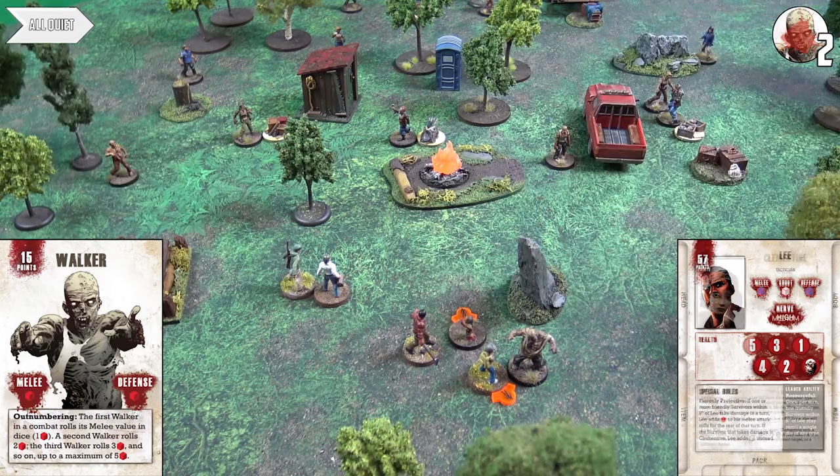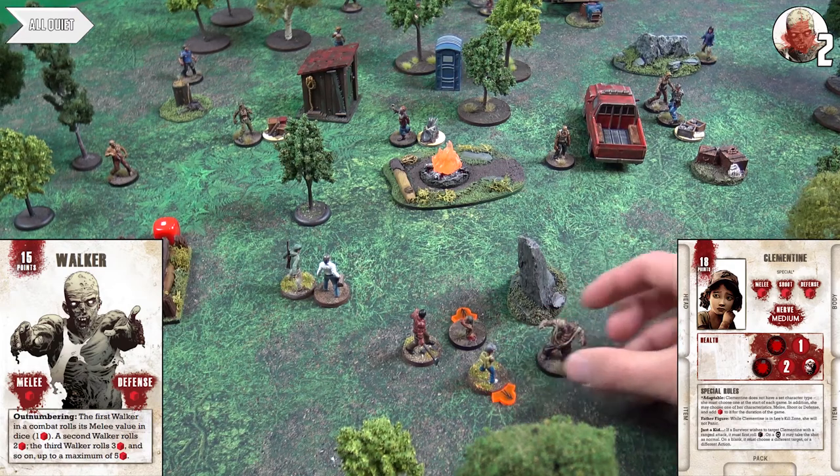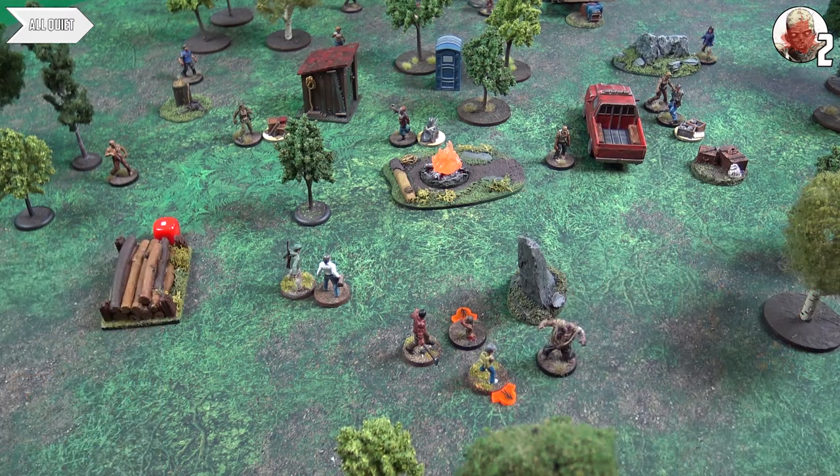Lee has 'Resourceful' — once per turn, one friendly survivor within 8 inches may re-roll a single die of any type. Clem needs it: the walker rolls one, Clem rolls nothing. They re-roll and get one — a draw, so survivors win all draws and Clem is just pushed away. It's good you picked Lee as leader instead of Herschel. If Clem had died that would have been very sad indeed.